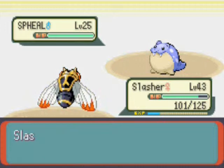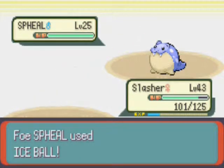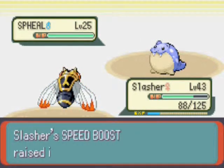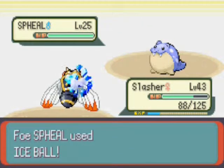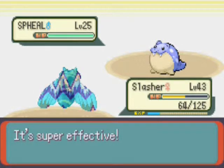So this thing ends up using Ice Ball so many times that I have no choice but to switch out and use an item. What Ice Ball does is it gets stronger each time it hits a Pokemon in succession. Yeah, it's one of those moves you really have to look out for.